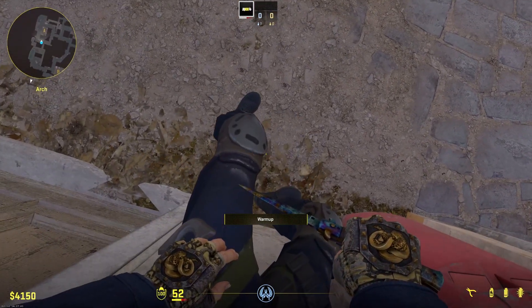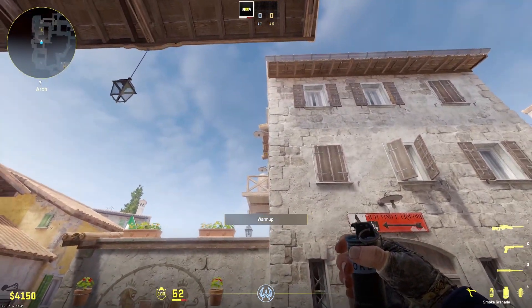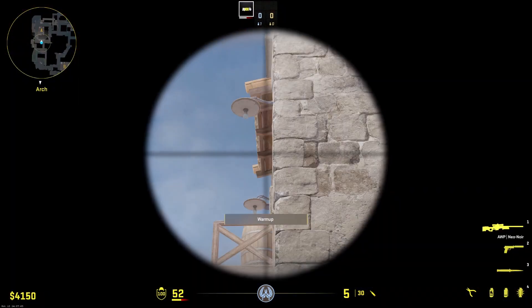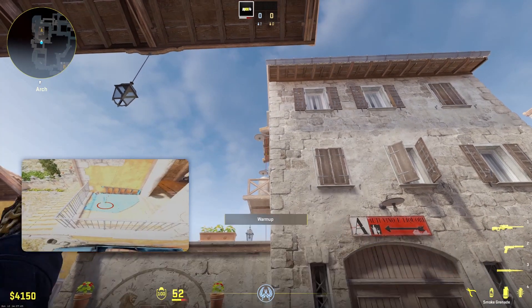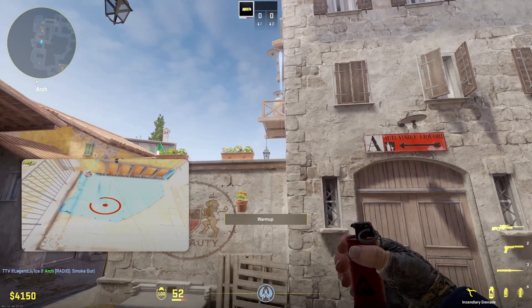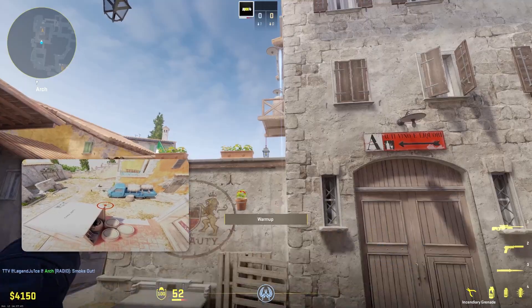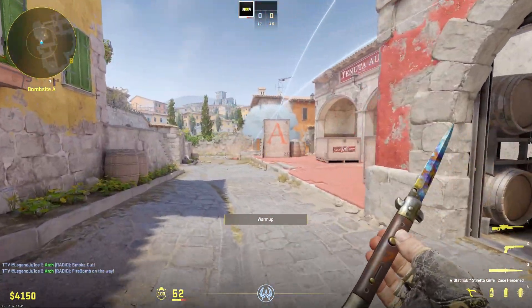Next up, we have a nice retake utility piece. You can actually combine this with the first molly. What you want to do is jump on the edge of this red little mailbox. You're going to throw this left click smoke on this crosshair spot. Then put your crosshair right onto the lightbulb right here. You got to move while throwing, so just tap your move button and throw release. And you'll molly right under mini.